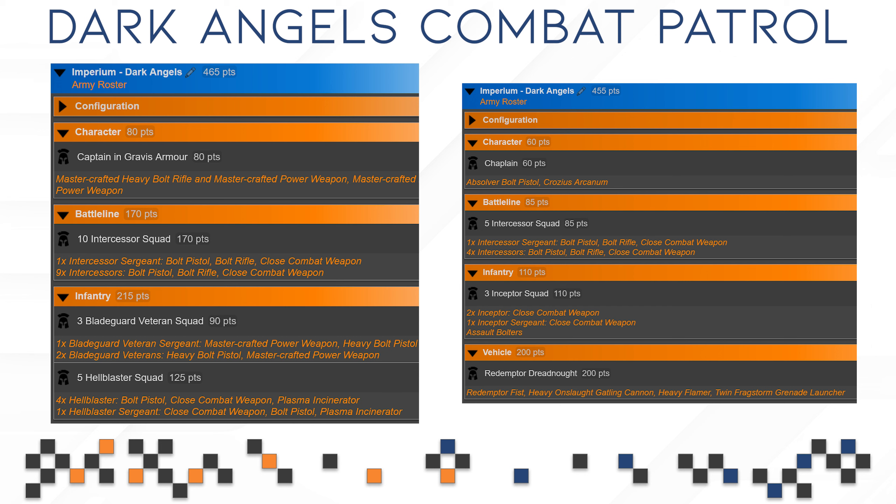A few comments from my side on the list itself: GW is 100% moving away from including any vehicles, Dreadnoughts or anything above Toughness 9 or 10 in these boxes, and I think that is going to be the trend moving forward. I don't think any future Combo Patrol boxes are going to include anything tougher than maybe Toughness 8. There are some smaller walkers that are fine, like a Sentinel from the Astra Militarum, but don't expect any Impulsors or Redemptors. I think all the Space Marine boxes moving forward are going to be infantry focused.